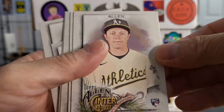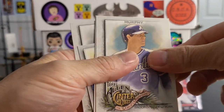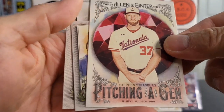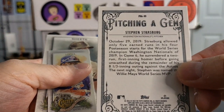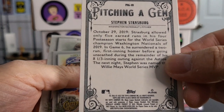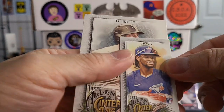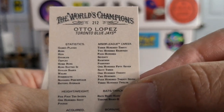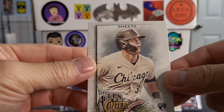Next pack. Got an Allen rookie card. Got a Marte, got a Dale Murphy. Got a Pitching a Gem — that is Stephen Strasburg. And a mini of Lopez rookie card — that is Otto Lopez.